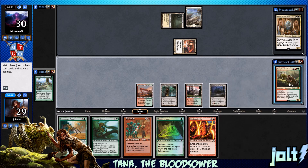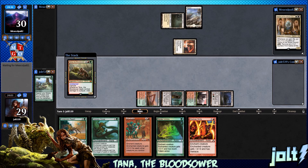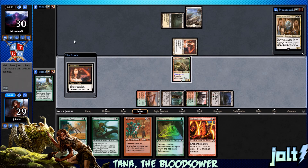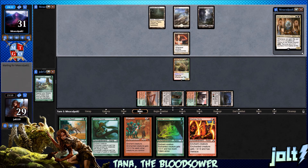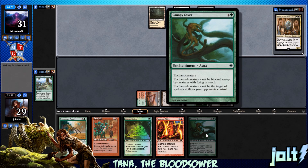Let's get Kessig Wolf Run down and let's go Tana. Looking at red, green, colorless, colorless. We have both our main utility lands on the battlefield — Kessig Wolf Run and Rogue's Passage — which is really nice. Next turn, we have Canopy Cover and Madcap Skills. More than likely we're gonna go for Canopy Cover — it's gonna give our creature Hexproof.